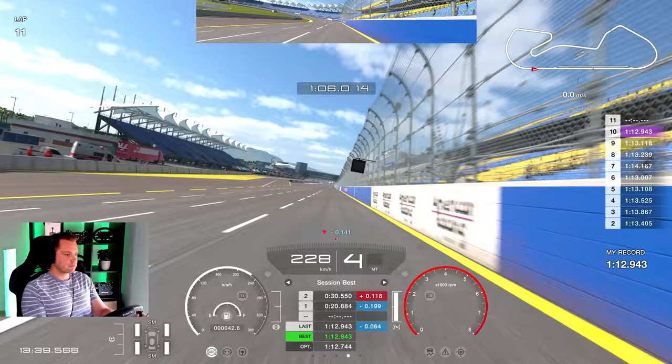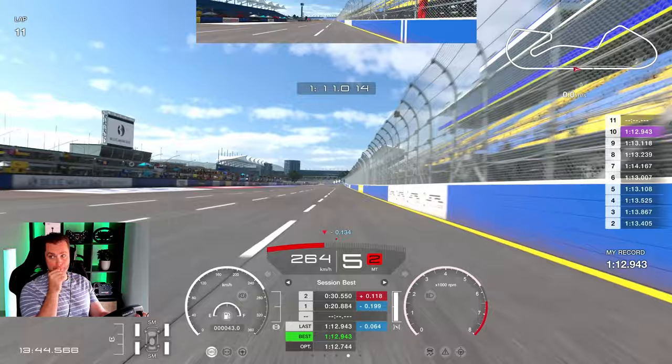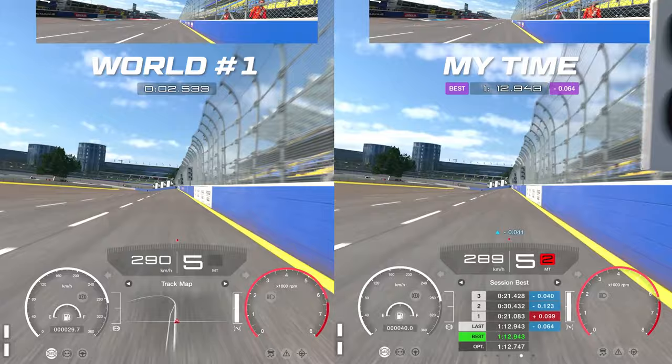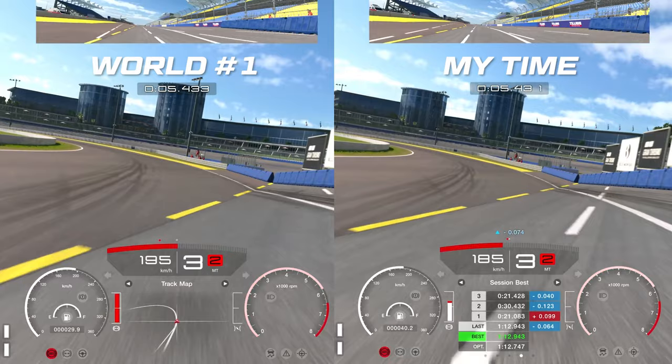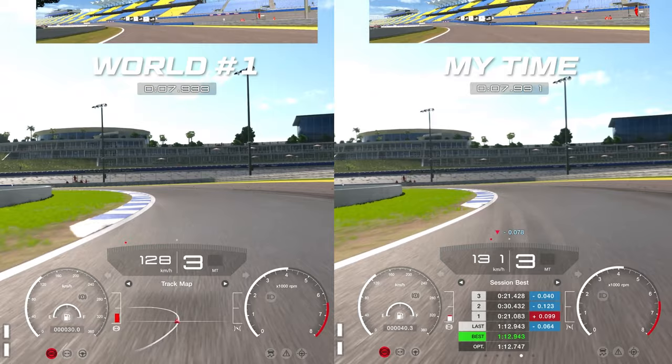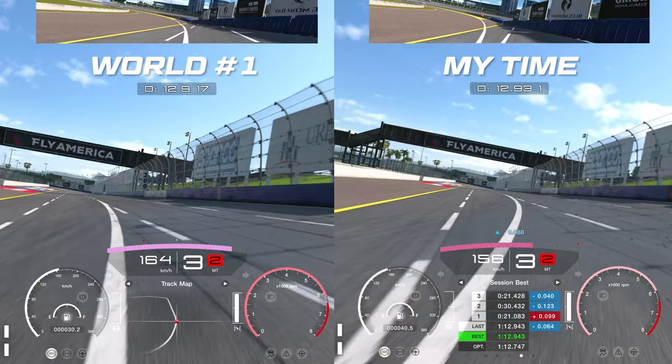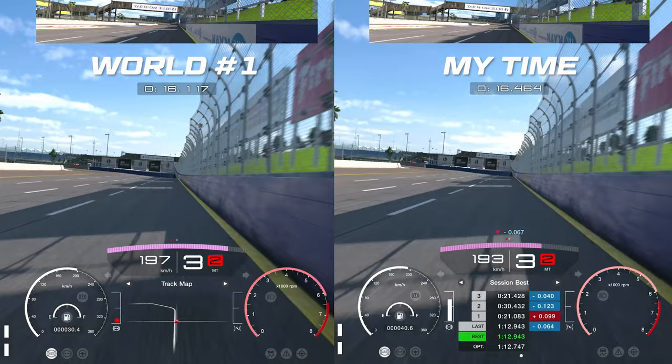This was a fairly decent time — I did a 12.8 — but it still wasn't great. So I analyzed the world number one against my time. Surprisingly he was quicker, which wasn't very surprising. I took a wider line, but he got closer to the curb early on, so the car he was driving wasn't really sliding that much. He was in control. I was going wide and losing a lot of time on the way out. Wide, but not too wide — somewhere in the middle of the track is perfect.